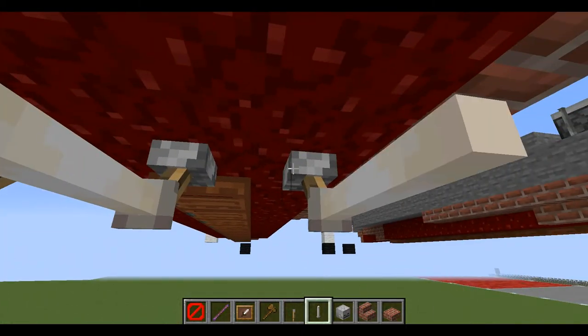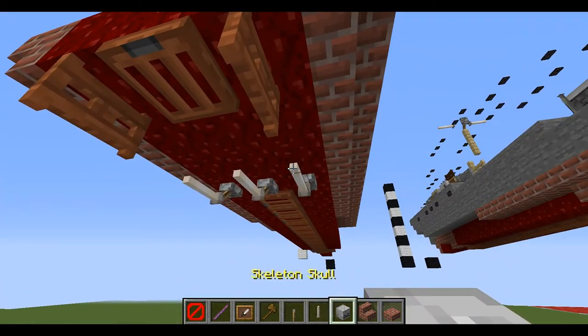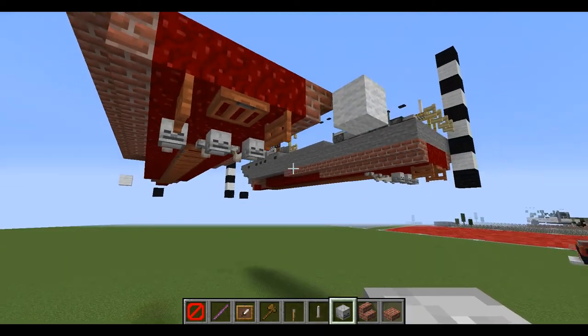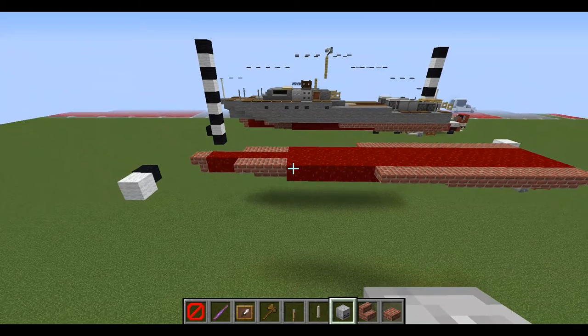Place one end rod going off the back of each one, with a normal skeleton skull right at the back. Once we have that done, we can finish up the first layer and move on to layer two.